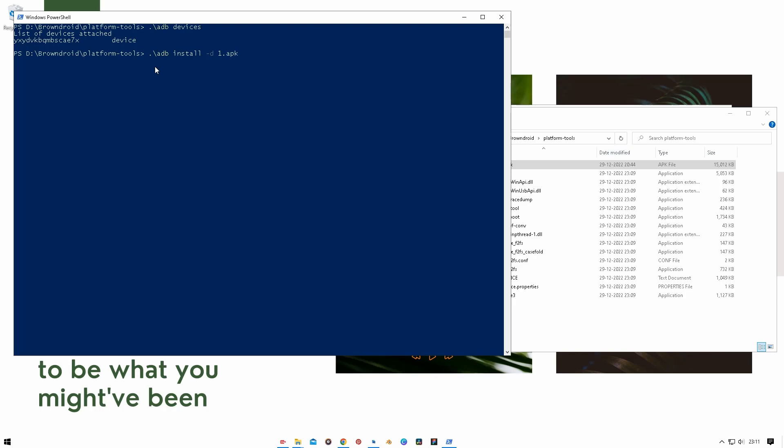In the CMD or PowerShell window, type: dot backslash adb space install space minus d space one dot apk. The minus d flag is for downgrade. Before you hit Enter, make sure you have the third-party launcher selected as your default launcher — do not keep the system launcher selected. Once done, hit Enter. You should get a success message. If you get an error, check your spelling — I'll include the command as a text file in the folder. Once you see the success message, the system launcher has been replaced with version 4.23.